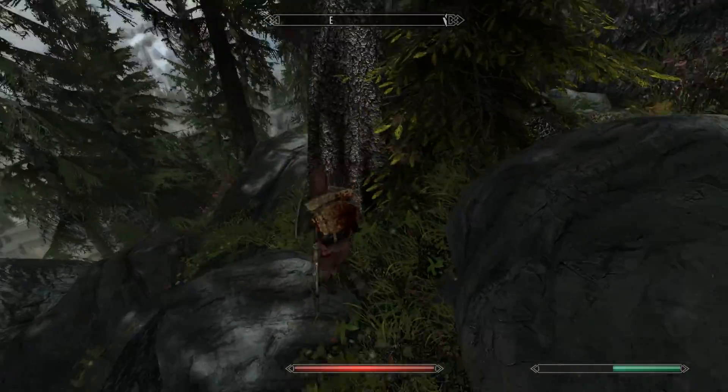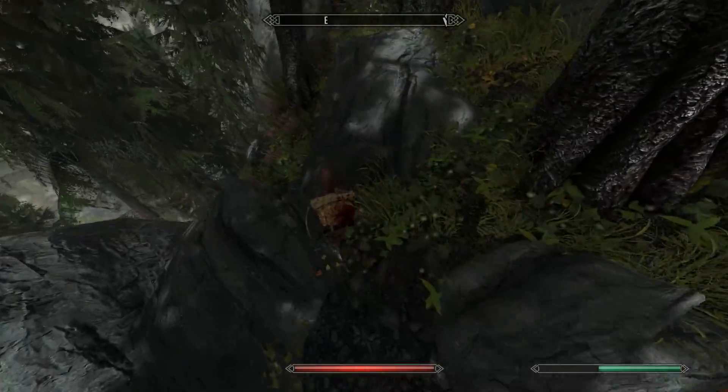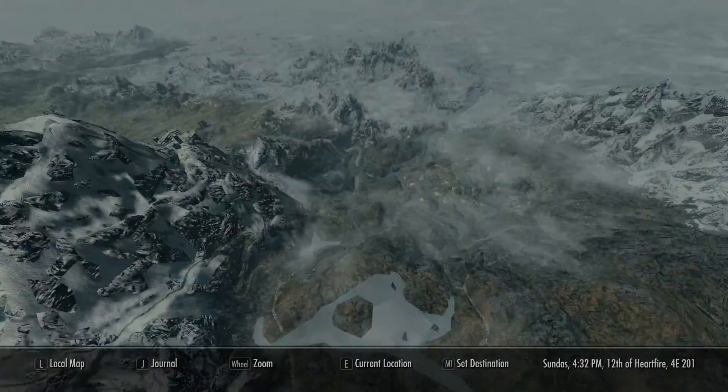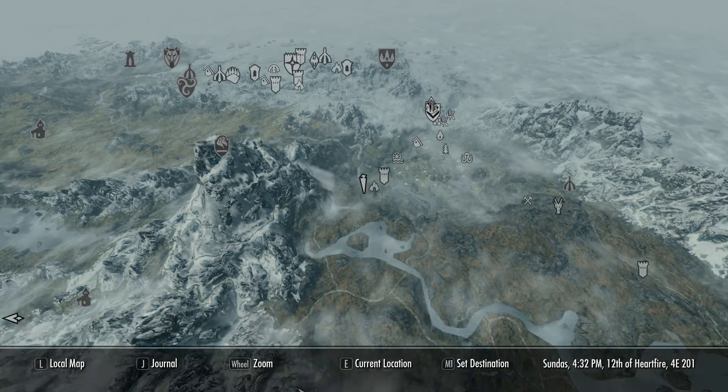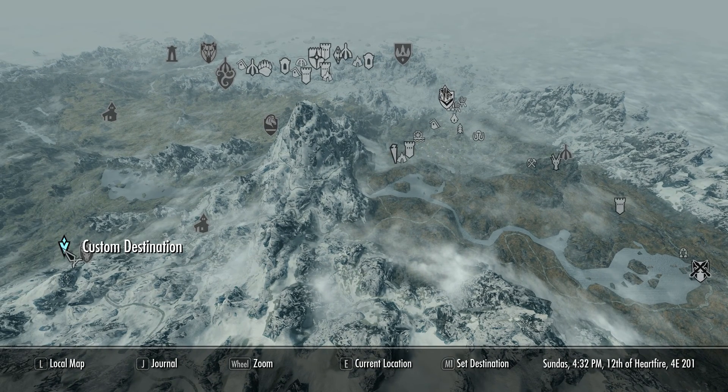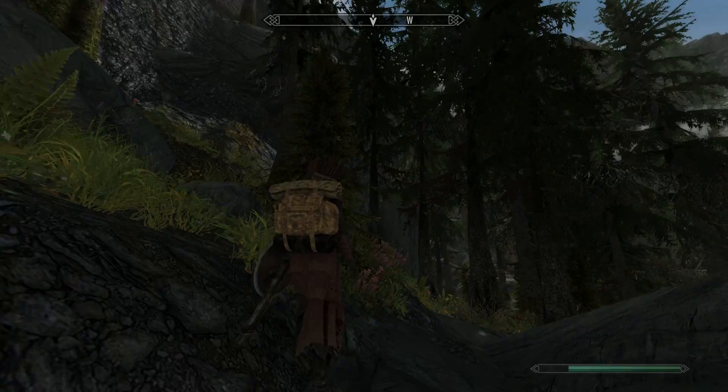This is where you can see the view looks a little distorted — that's because I've made my field of view a little bit higher. Let me take a look at the map. We need to get over to the Dark Brotherhood Sanctuary. This is going to be tricky.